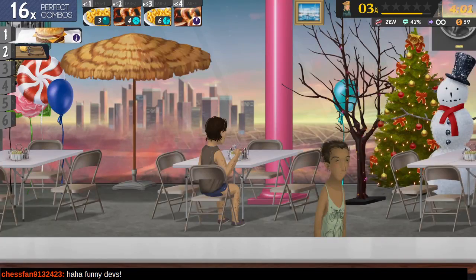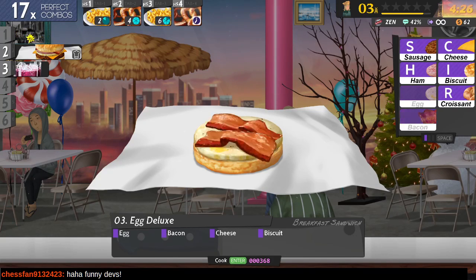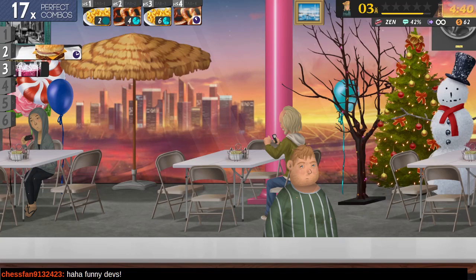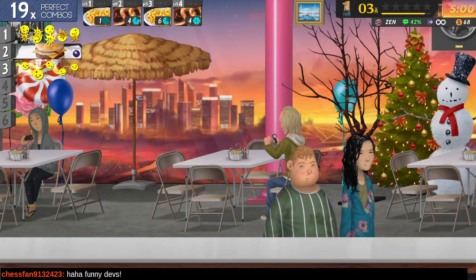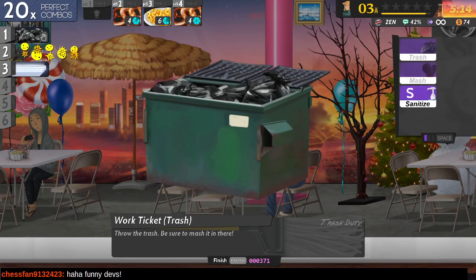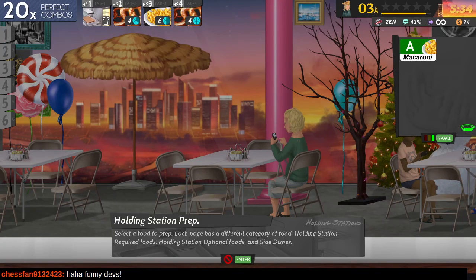Classic pretzel ready. Working on an Egg Deluxe order: eggs first, then bacon, then cheese, then a biscuit. I was confused about where the base ingredient went - like where the ham or other thing went. With an Egg Deluxe Sandwich, you just start with the egg. Chocolate crisps and milk, but apparently with an Egg Deluxe Sandwich.